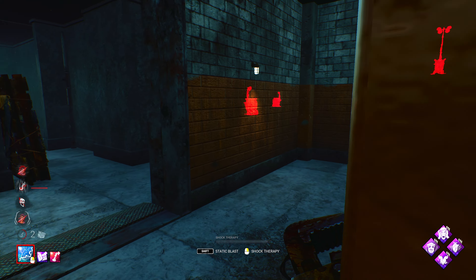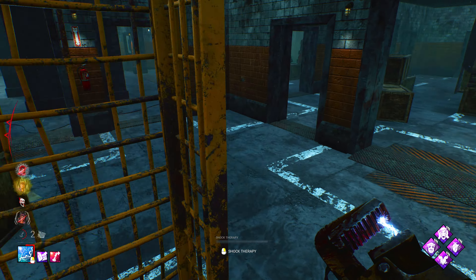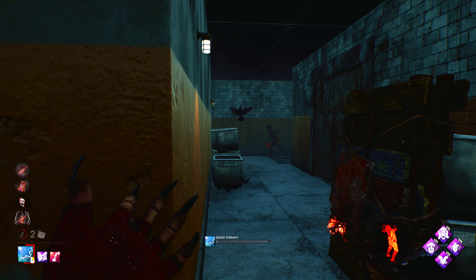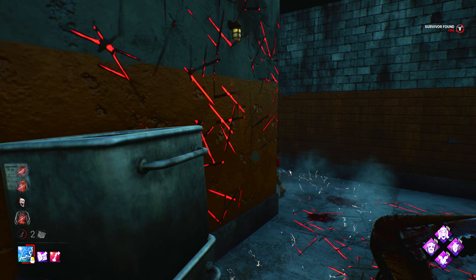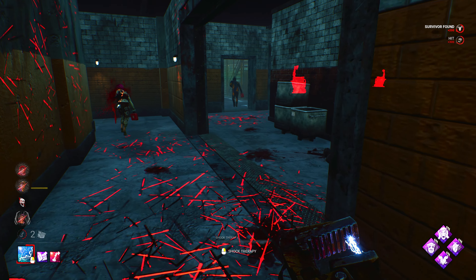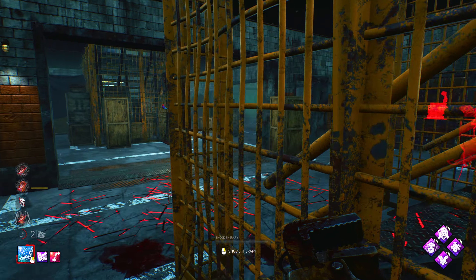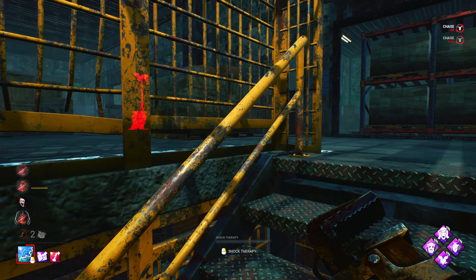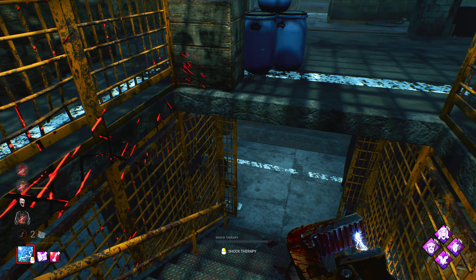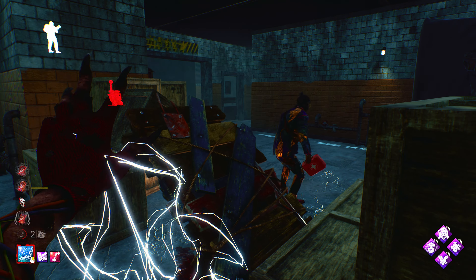There's a boon as well. There they go. Stopping her from dropping the pallet — she messed up, so that allows us to do that. She's got a minute, so we shall go ahead and go for Jake. Jake has played fairly well this game — got to give him some respect. His movement has been very, very good, but we'll apply the Static Charge to him.